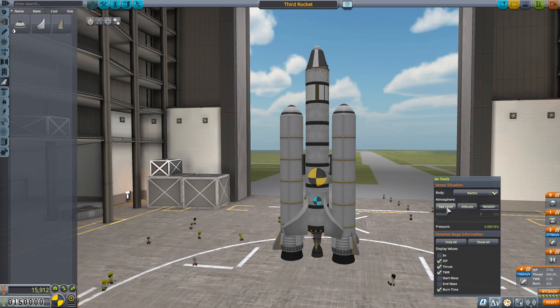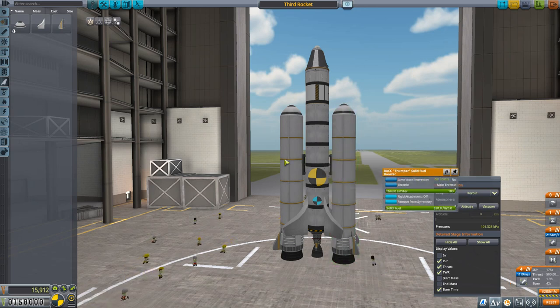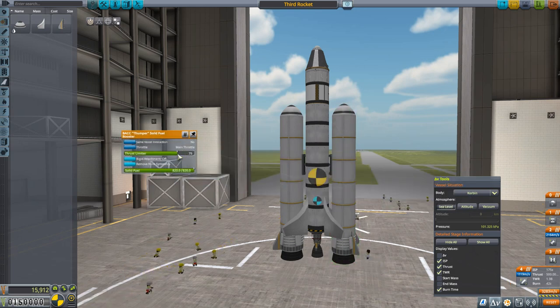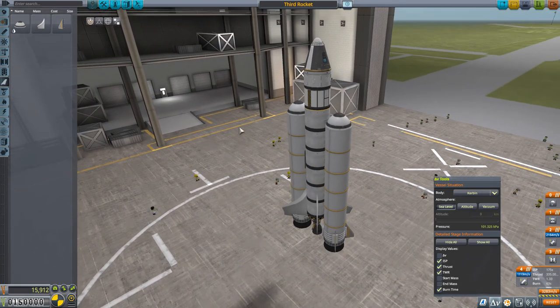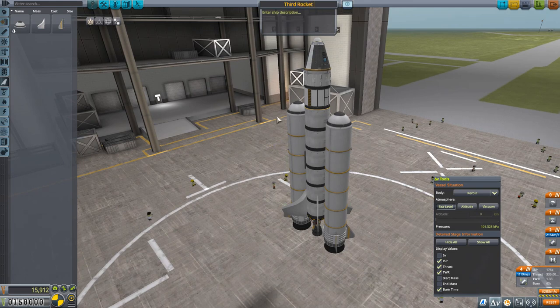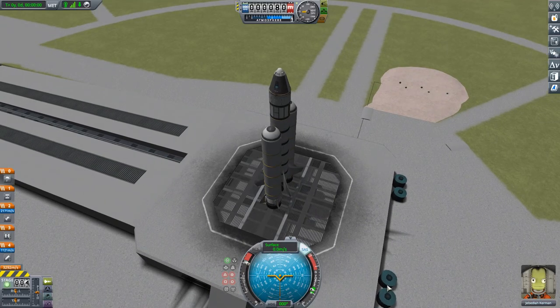Let's check the launch thrust-to-weight ratio at sea level: 1.98 — way too high. We're going to bring that down to the 1.3 to 1.35 range. In my own games I've become obsessed with hitting exactly 1.33 — I can't fully explain why, that's just a personal thing. There we go: 1.33. Let's save this as our new rocket — Third Rocket Version B — and fly it into space.